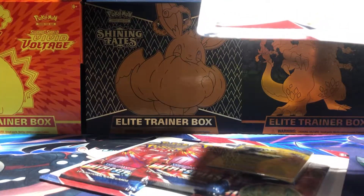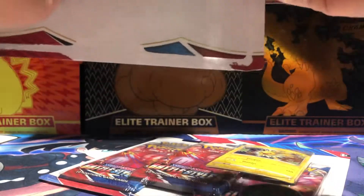They were the last two and they looked like pretty good centering, so hopefully we can get them graded eventually — maybe get a 10, you never know. We're gonna get three packs in each blister, a code card, a coin, and our promo card.